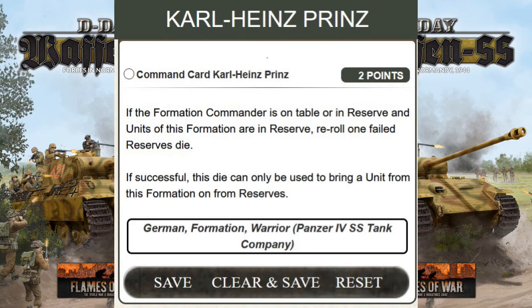The first of the six commanders we're going to talk about is Karl-Heinz Prinz, and the card value is 2 points. It's the German formation warrior for the Panzer IV SS Tank Company. If the formation commander is on table or in reserve, and units of this formation are in reserve, reroll one failed reserve die. If successful, this die can only be used to bring a unit from this formation in from reserve.